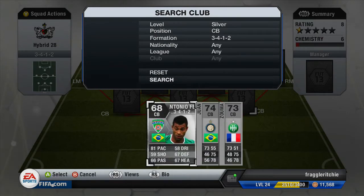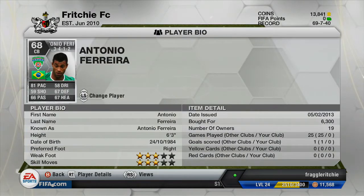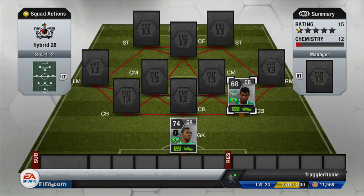Moving on to the centre backs, we've got another Brazilian player — Antonio Fieria, who plays in the Russian league. He cost me 6,300 coins. He's got 81 pace, 67 defending and 67 heading. The main reason people pick him up is his 81 pace — he's a really nice pacey defender. There is an alternative you could put in this team: a player called Zilao, another Brazilian centre back in the Russian league, who has a bit lower pace but higher overall stats.